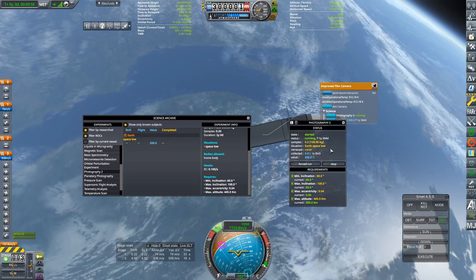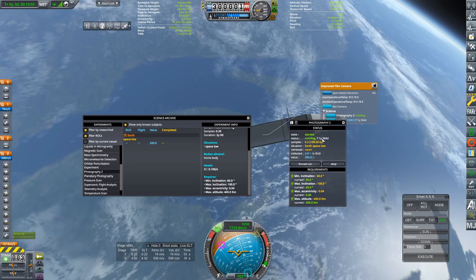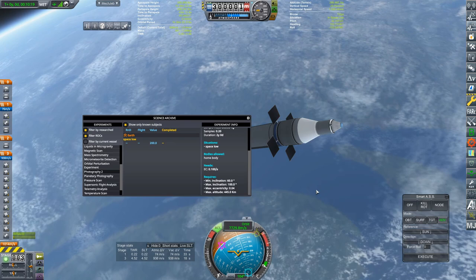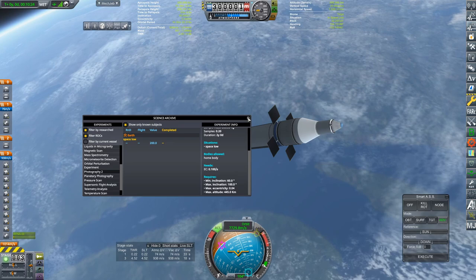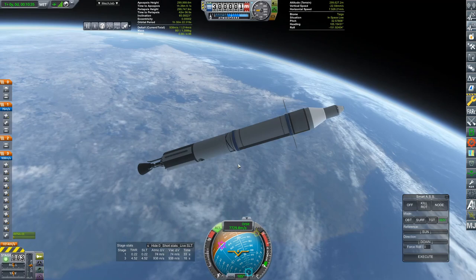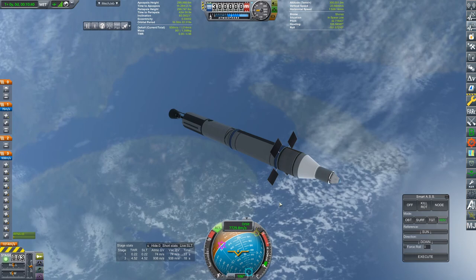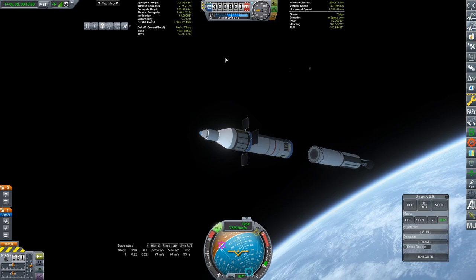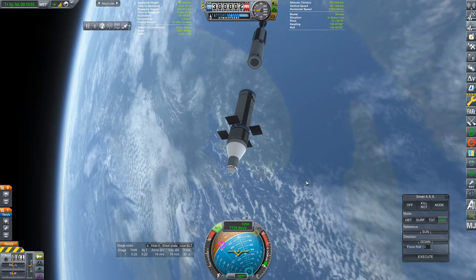It even shows you here the little division for how long that's going to be — it's going to take two years, and that means each one is going to be up for about 146 days. Then I will want to kick off this little section and bring that down. I think it's time to say farewell to our upper stage — so we have pointed ourselves at the sun, that is just perfect. Let's separate the upper stage. Controls are locked because this thing cannot maneuver itself in space.